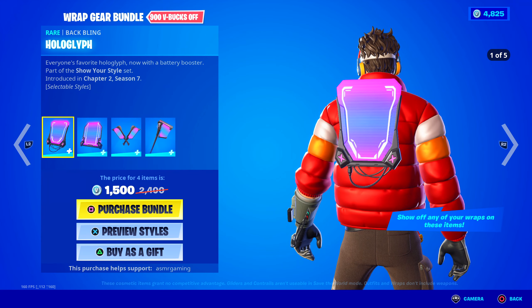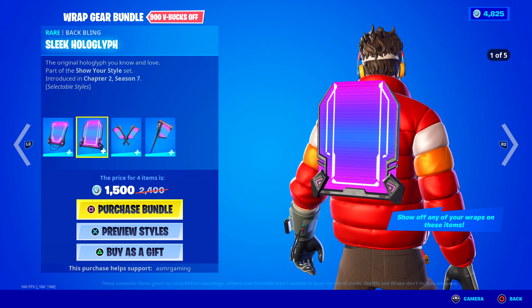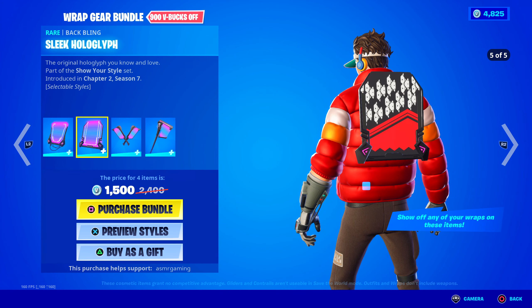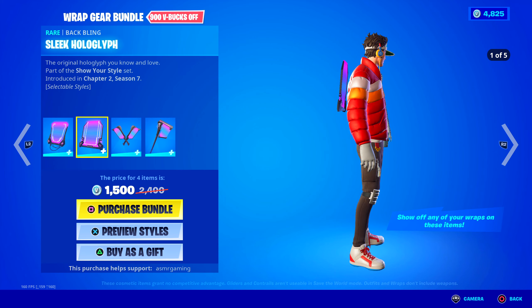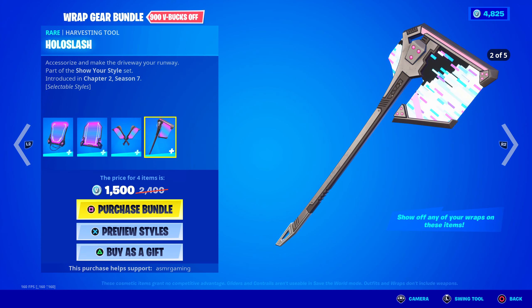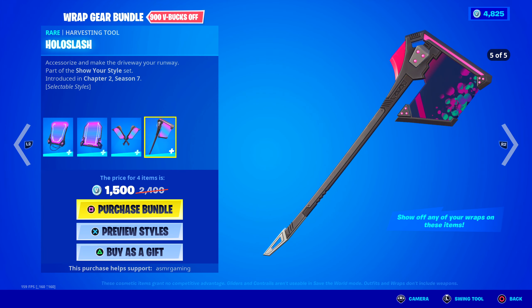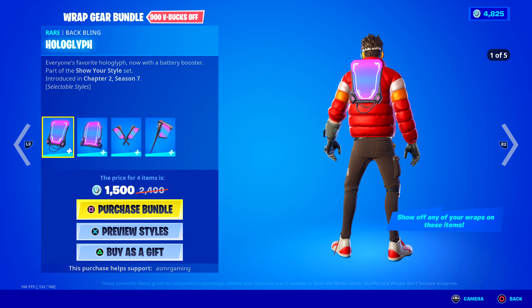Here we have the wrap gear bundles — everyone's favorite Hologlyph, now with the Battery Booster. Hologlyph displays your wraps as a back bling, and there's a larger version which also displays your wraps as a back bling. If you have a super rare wrap, you can actually showcase it this way. Even harvesting tools that show your wrap — complete the look with a bold statement piece. And here's the Holoslash, which also shows your harvesting tool wrap on it. Accessorize and make the driveway your runway. You can buy each one separately or get the bundle.